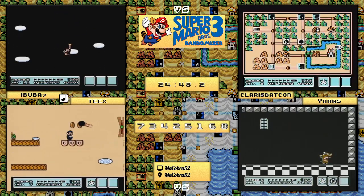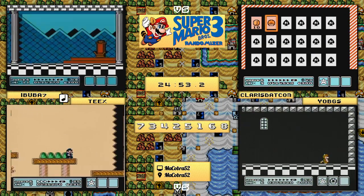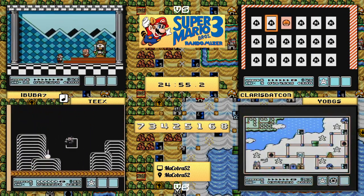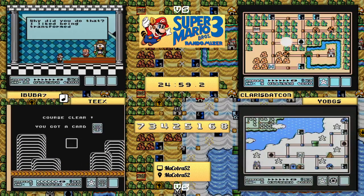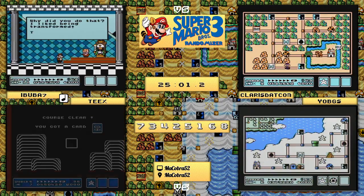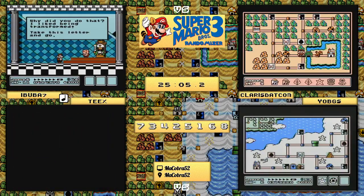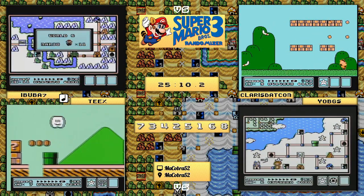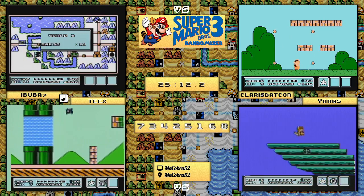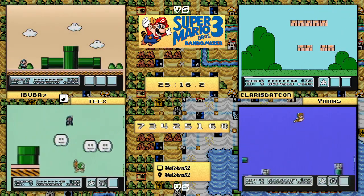Teeks is doing deliberate jumps on 3-6 just to make sure he doesn't take damage, but will get through there no problem. claris.com is going to go ahead and use the end card, maybe see if he can get an item or two that could help him. He's definitely going to need a little bit of luck and strategy to get through here, as he is about an entire level behind at this point.